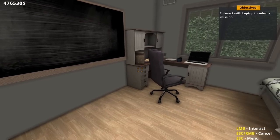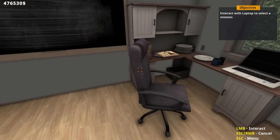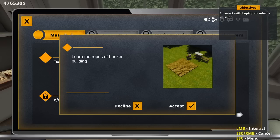We've got $476,000. First thing we're going to do is interact with the laptop — we've got main orders, larger orders, all this stuff. Because this is a demo, I don't know what's locked and what's not. We're going to go ahead and do First Steps, the tutorial. We need to learn the ropes of bunker building.